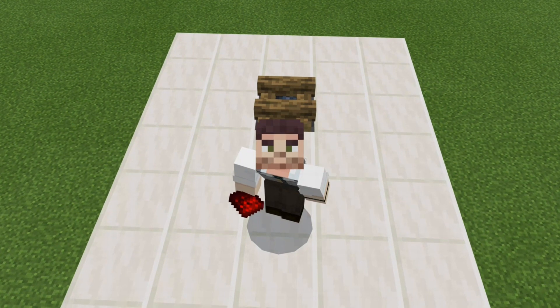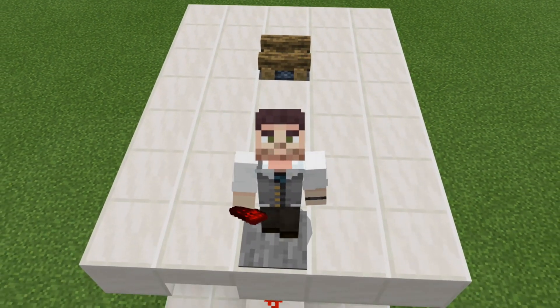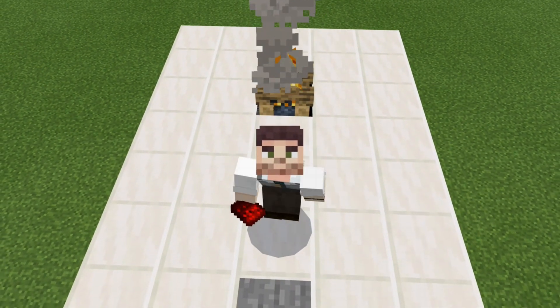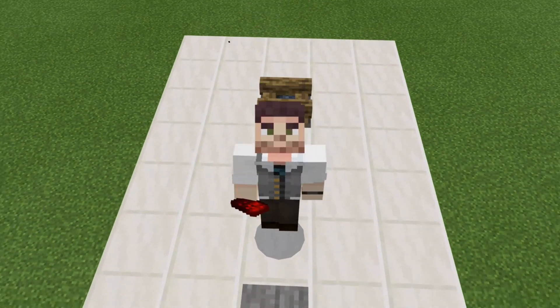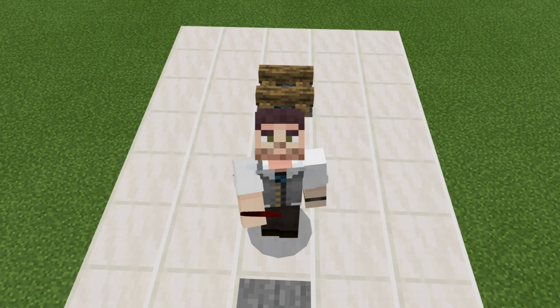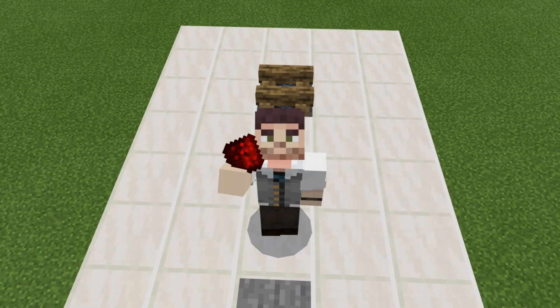And there you have it everyone — a campfire that you can toggle on or off for Bedrock Edition. This is the end of today's Redstone tutorial. I really hope you guys enjoyed it. This has been Rogue Fox, and I will see you later.